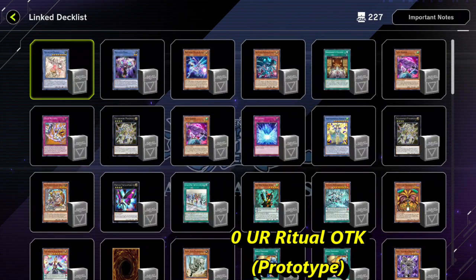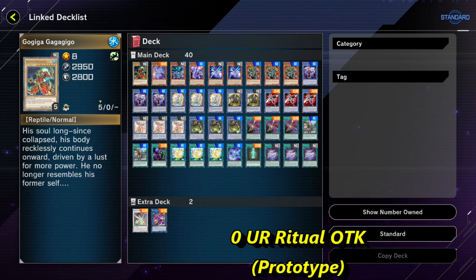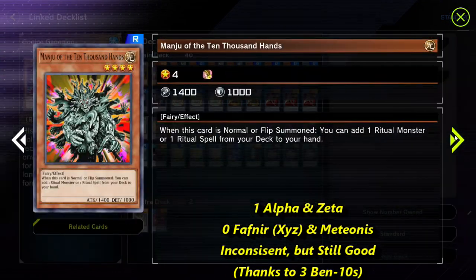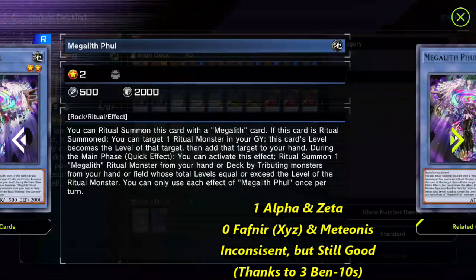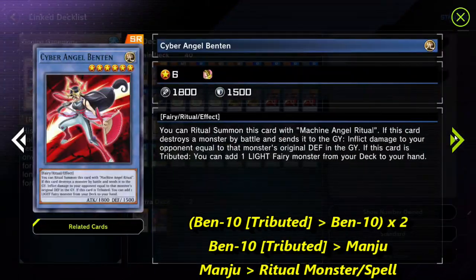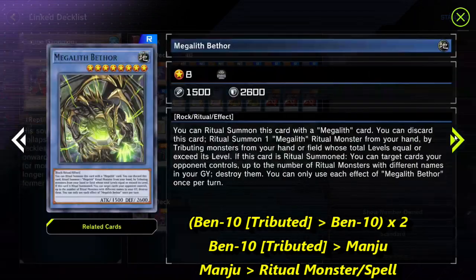Hello everyone. This is a prototype for my Zero Ultra Rare Richel OTK. It can be pretty inconsistent with two of the important Drytrons at one, and two of the key cards are excluded because they are ultra rares. But it's still good thanks to Ben 10 at 3.